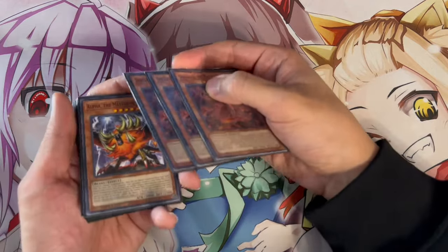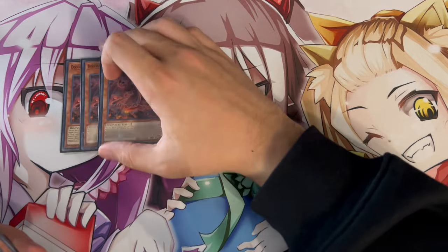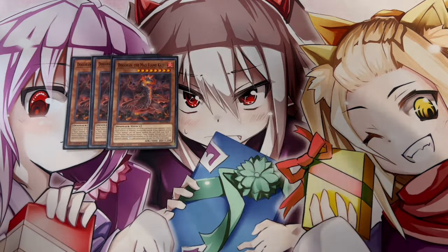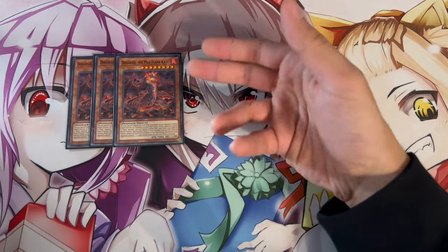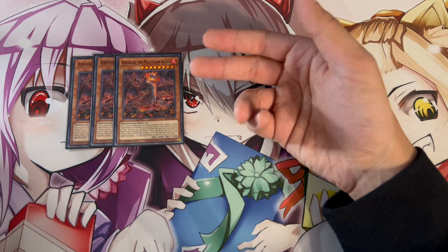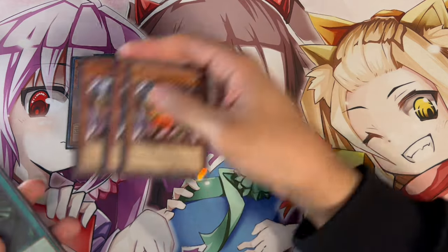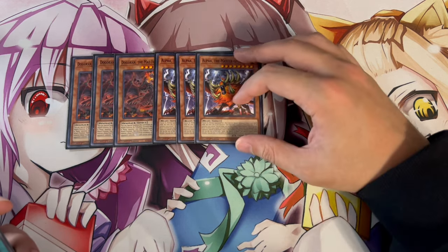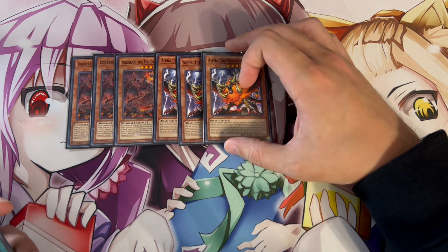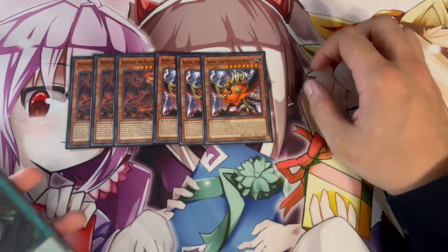For the side deck, this structure deck gives you enough cards to build a very powerful one. Three Dogoran — a Kaiju is always going to be good, and if you open two Kaijus you can put one on your opponent's side to remove their monster and get your own on the field. Three Alpha — another board-breaker. Being able to break boards going second is really important because the main deck core doesn't really break boards, so in games two and three these cards help a lot.